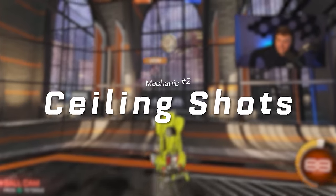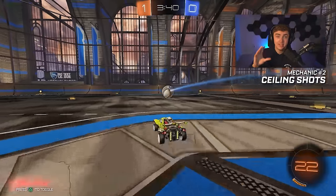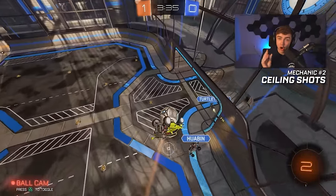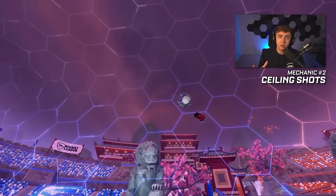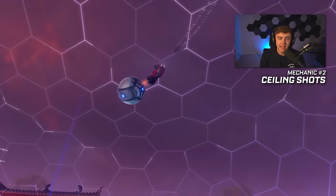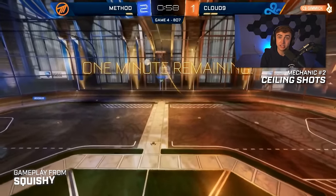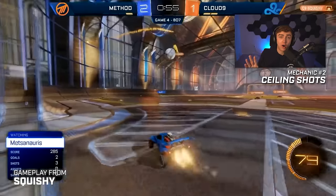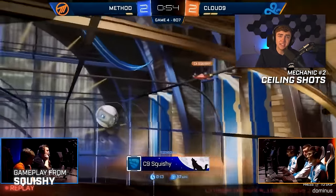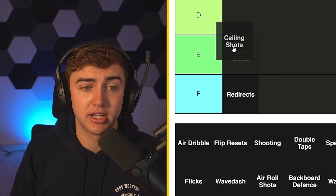Number two: ceiling shots. Ceiling shots are, in my opinion, the most overrated aerial mechanic. Yes, in theory, if you get the perfect ceiling shot setup and you have a ton of space, they are close to unstoppable. But first off, people below Grand Champ usually can't get the setup down. And second off, how many times do you get enough space to actually go for a complete ceiling shot setup below GC? Almost never. There are far better aerial mechanics to learn that are much more versatile at the lower ranks. Since ceiling shots are so situational and only really good at the super high ranks, ceiling shots are going to be D tier.